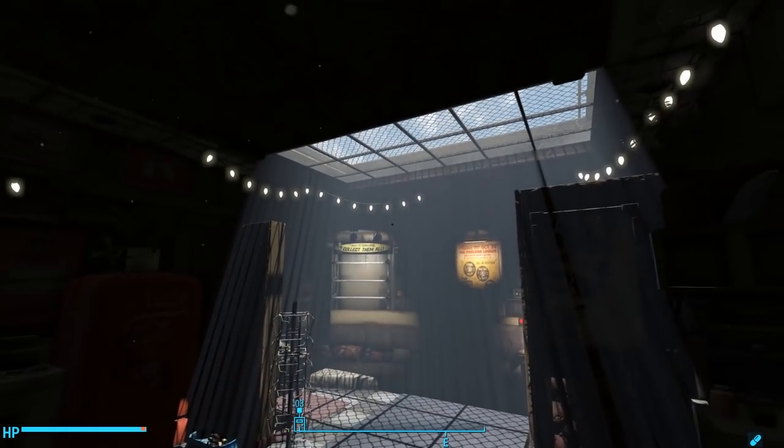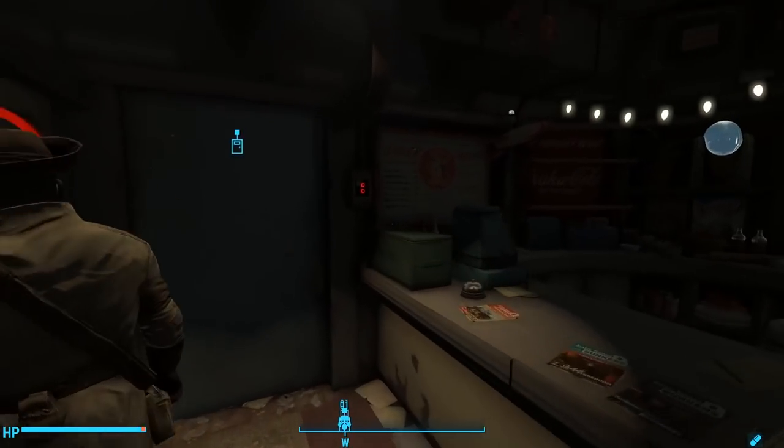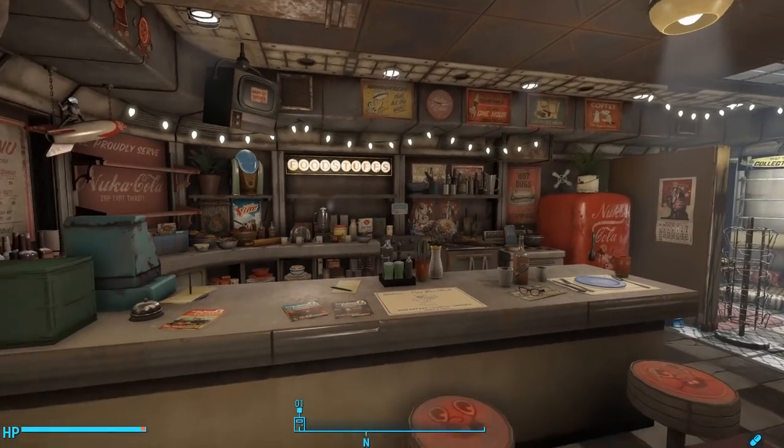That's a beautiful effect. Look at that light streaming in through this skylight there. Really cool, but we can turn on this light over here. And there we go — we've got a beautiful little diner.